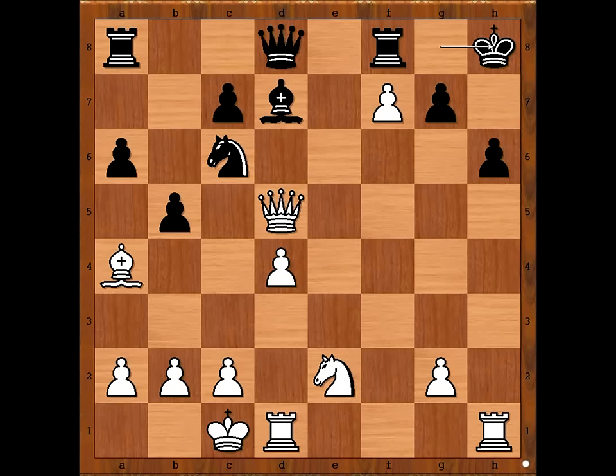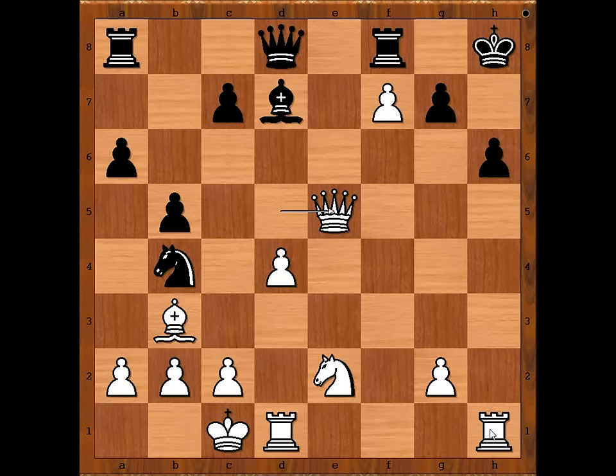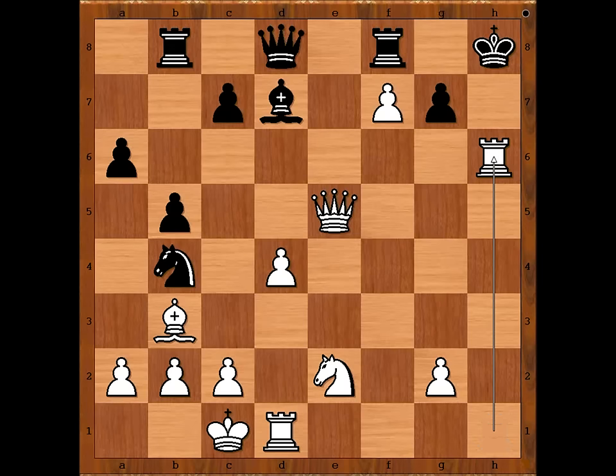King to h8, bishop to b3, knight to b4, queen to e5 threatening rook takes pawn on h6 checkmate. Let's play a random move — rook to b8: rook takes on h6 checkmate, pawn is pinned. To avoid that, Zogius played king to h7.